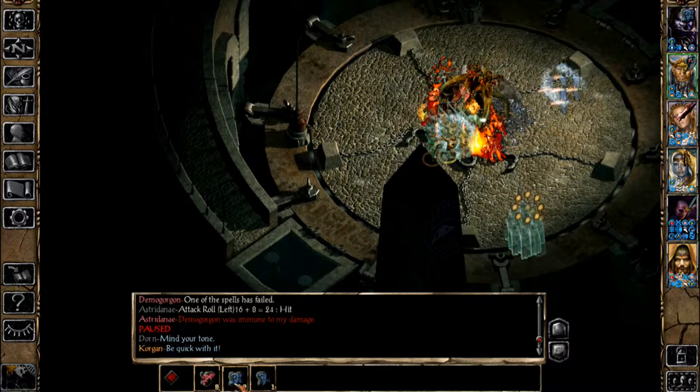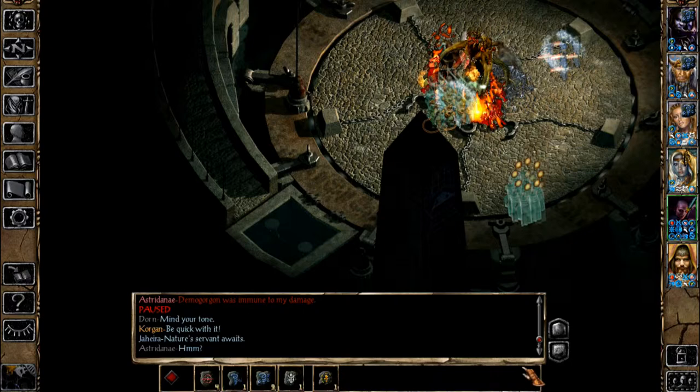After provoking Demogorgon, my tactics are simple. Spam as many greater whirlwinds as possible and keep hitting him with Breach to leave him vulnerable to a direct melee assault. With a bit of luck, he should die before long.